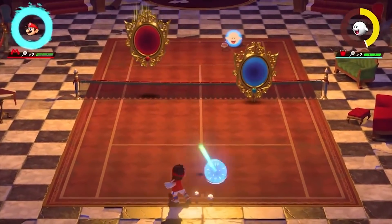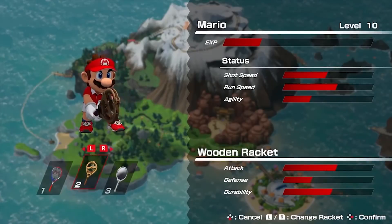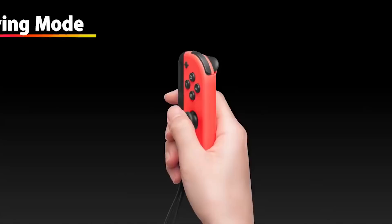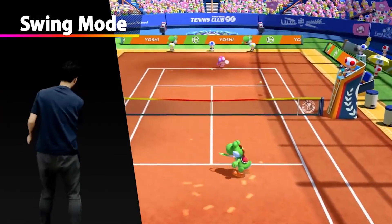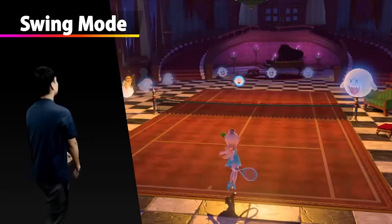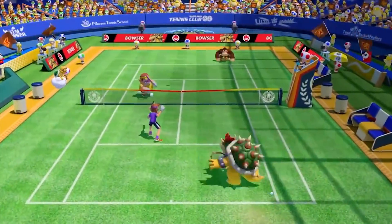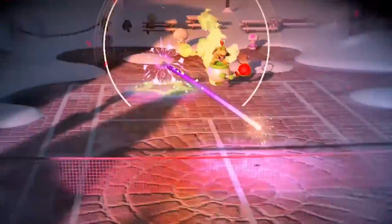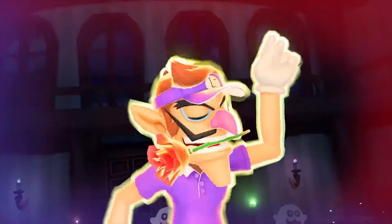Tip four: charge or double tap everything. Charge shots might seem like something you only use when you want an extra-powerful hit, but once you advance beyond the first few matches, you'll realize you need to be charging almost every shot. Double tap is less powerful than a fully charged shot but is basically an instant charge — useful when you don't have time to wind up. If you want to succeed in the third, fourth, or final rounds, you need to charge or double tap. Just be careful — mistiming a max charge can cost you the point.